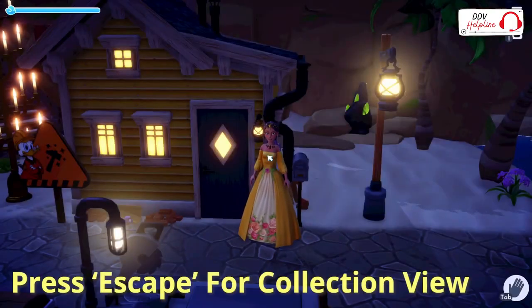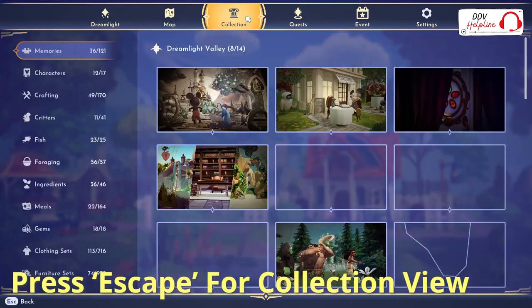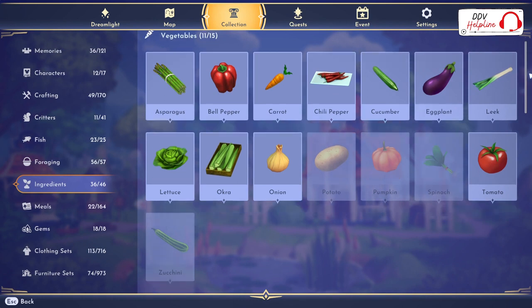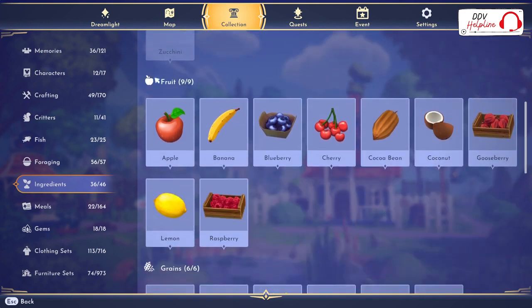When we press Esc, you go to Collection and then to Ingredients. First you see the vegetables — those you have to grow yourself with seeds you can buy at Goofy's stalls. Next you see the fruits, which you can forage.